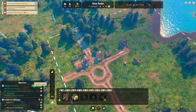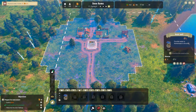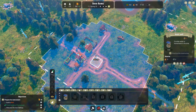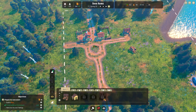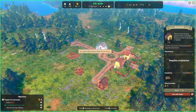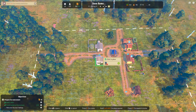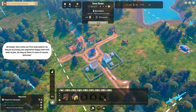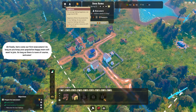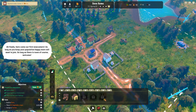So we'll go ahead and claim this - an extra ten coins for doing that. We're going to go to essentials and just plant the well here. As you can see it covers a nice large area, and I should be able to get another set of houses on this side over here as well, which I will do. So I'm going to build two more houses. Here come our first newcomers! As long as you keep your population happy, more will want to join as long as there is room. We now have six.